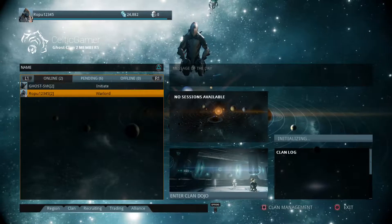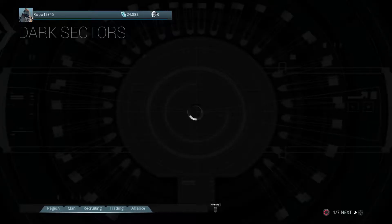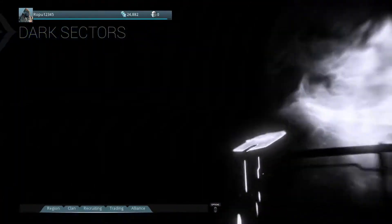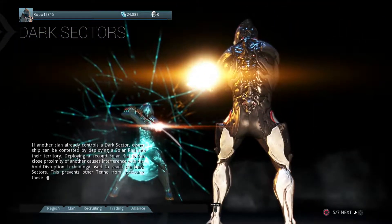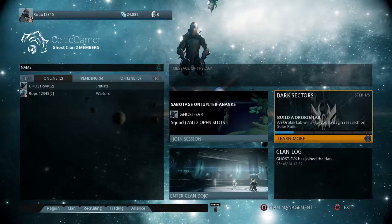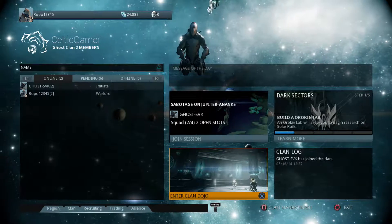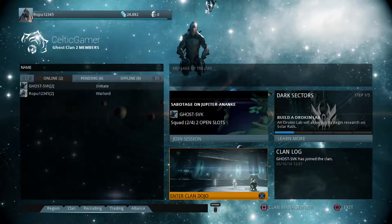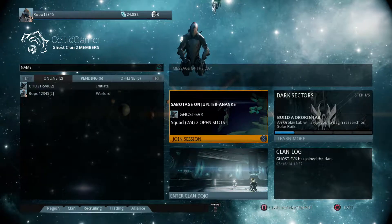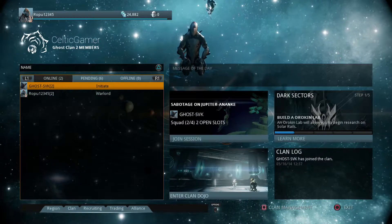You can also check out the clan — I have one person in my clan. You can enter the dojo with your clan members. If anyone's watching and wants to get into a clan, let me know — you can message me at alpha underscore prince on Twitter. Clan log — has joined the clan. That's just how you can organise them. Codex is just information. Profile — let's see what a profile looks like.